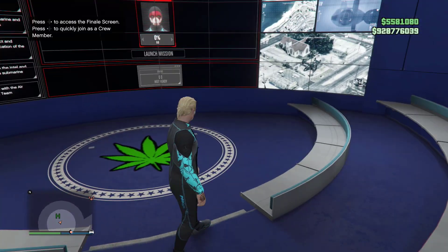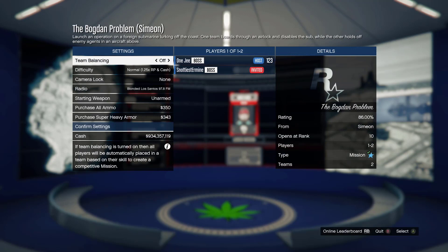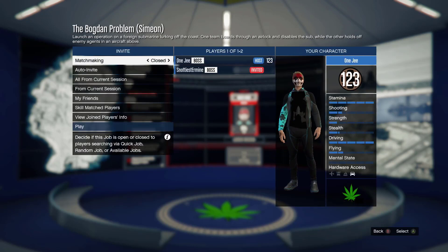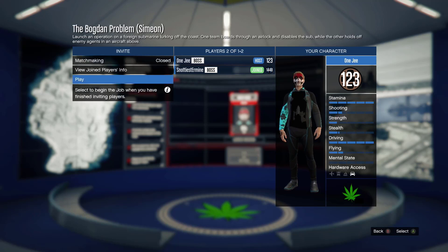If that fails — you'll get the Lester message — we're looking for a Simeon job specifically, so try again. There you go — I got the Simeon job. Go ahead, invite your friend and start up the mission. My friend is joining, so now we press Play.